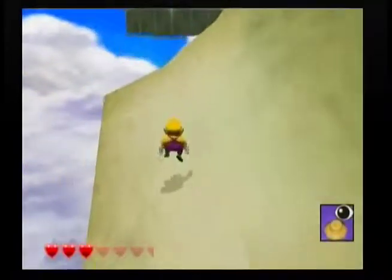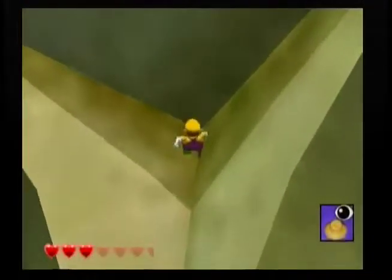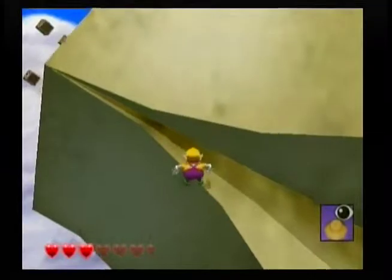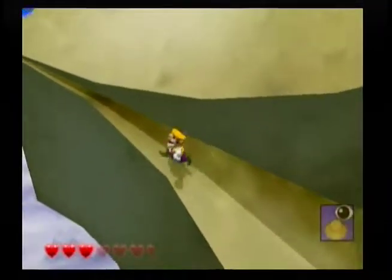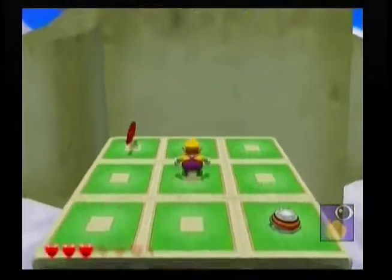Uh oh, this side's tipping over - I better get back up there. Wait, no, I think I'm gonna fall. Come on, jump. My A button is stuck - that's why he keeps jumping by himself.